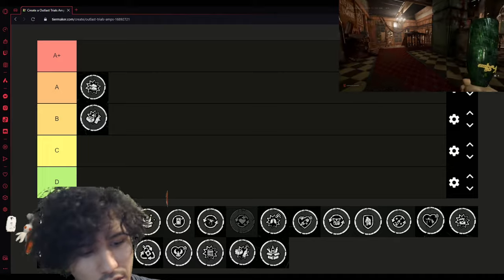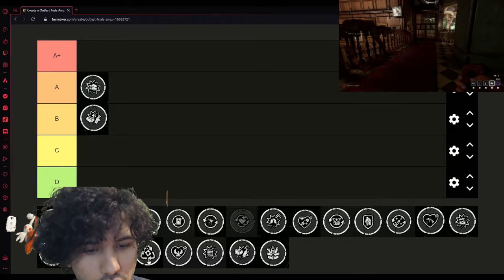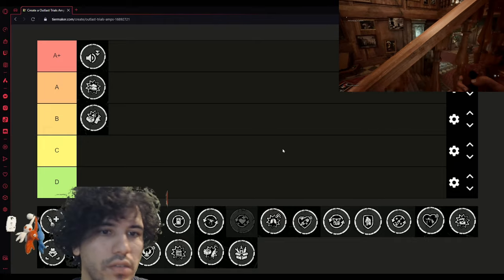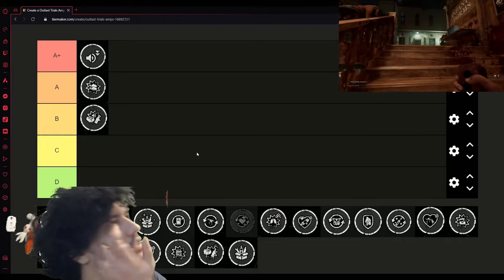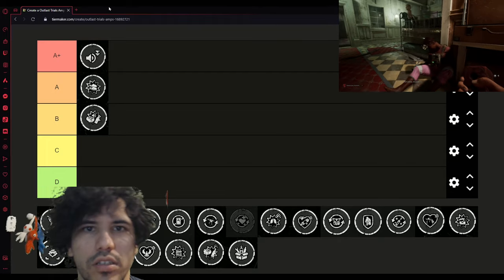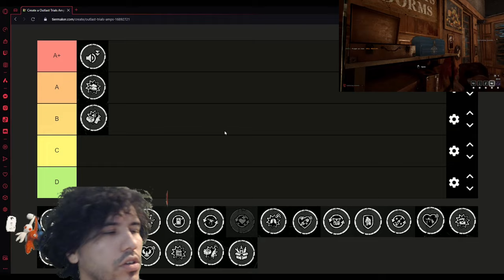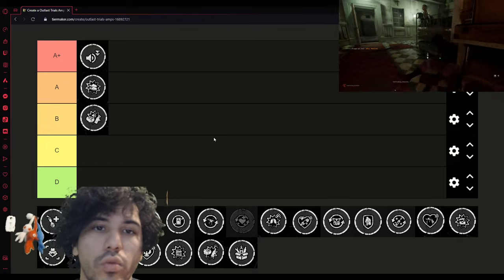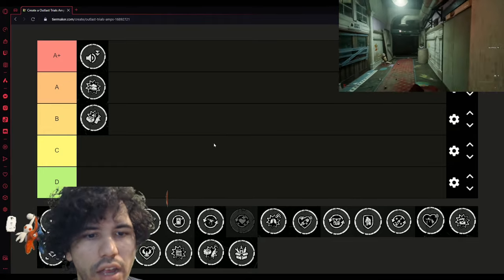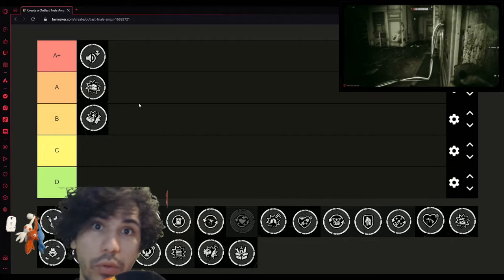The next perk in this tree is Noise Reduction. Noise Reduction used to be really strong and it still is — it's still an A+ perk. All noises you make while sprinting, walking, and jumping are basically muffled. You'll run next to enemies and they won't hear you. You'll run past enemies, basically touch them, and they won't hear a thing.